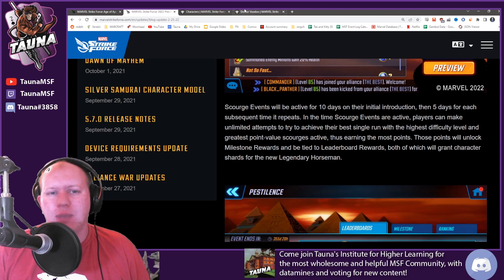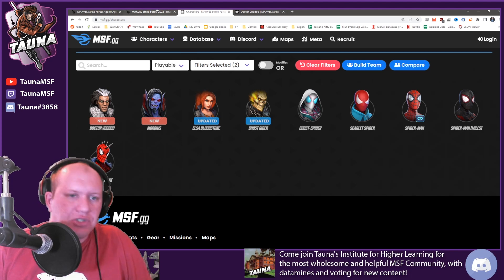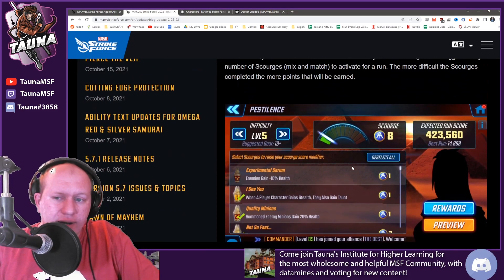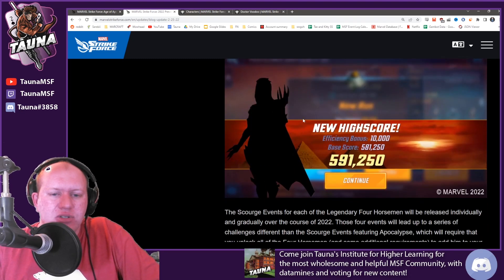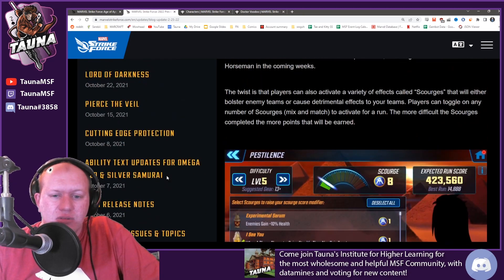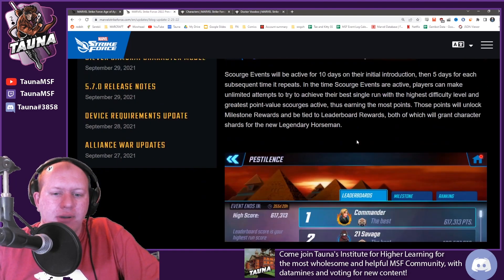It's essentially a gauntlet — a Dark Dimension style run where you're trying to get as many points as you can by putting as many multipliers on as possible, while also actually being able to clear the mobs. There are about 30 different multipliers and they'll change between the different Scourge events — so this one is for Pestilence, but there will be different ones for War, Death, and Famine with different team requirements too. We don't know exactly how the shards are going to work, and we don't know who the character is yet — it looks a bit like Sylvanas from World of Warcraft, but presumably it's not.